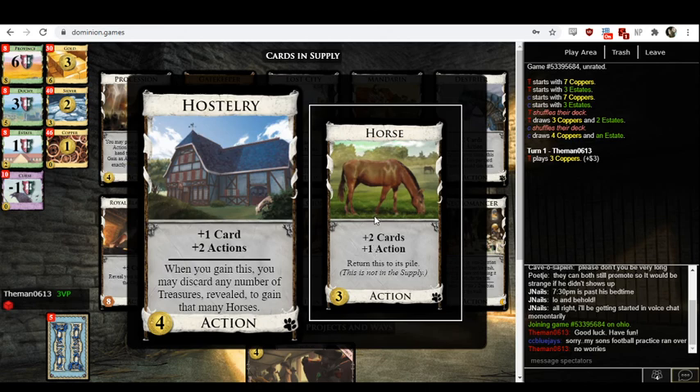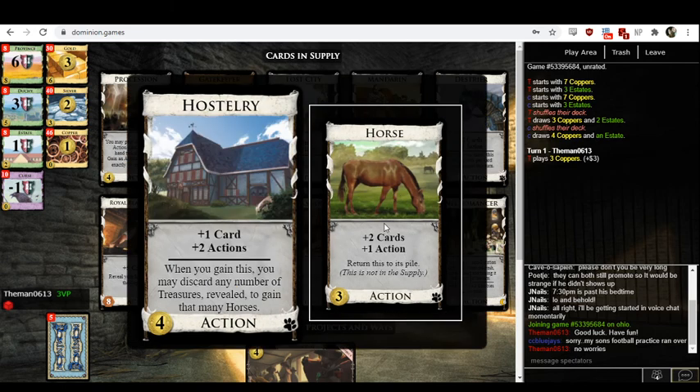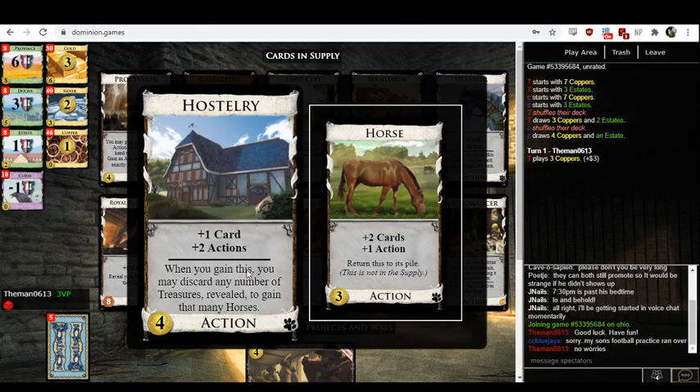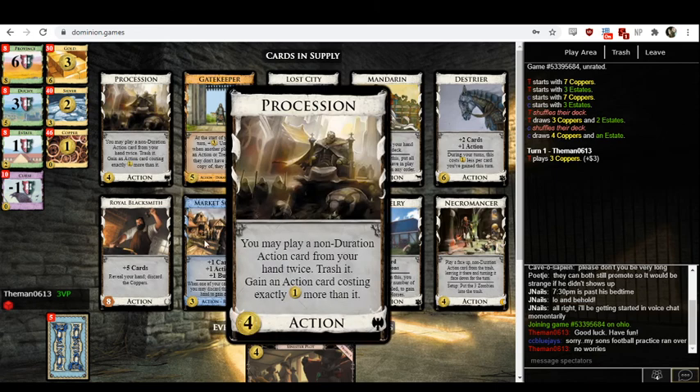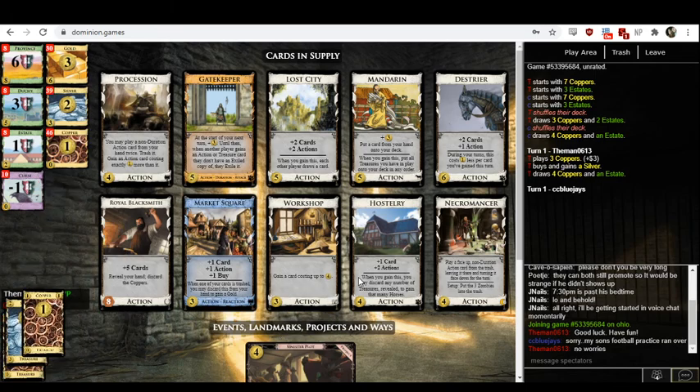Horses are normally just like a one-shot laboratory. But if you process them using the Procession effect, you get the horse effect twice — so you get two laboratories — plus it comes with a plus action. Then you get an extra four-cost card, because horse costs three. So you process the horse, then you get another Procession, which you can use to process another horse, get another Procession. You play Procession on Procession, horse on horse, and now you've got two more Processions, a five-cost card. It all goes out of control fast.